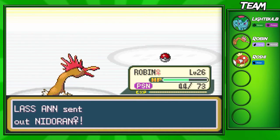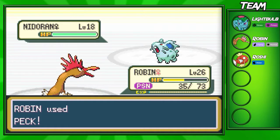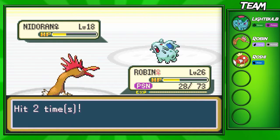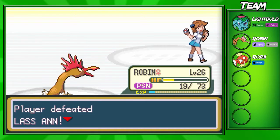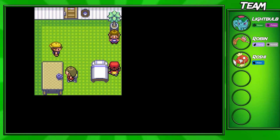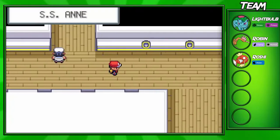She's gonna bring out another Nidoran — we'll go for Peck again. Double Kick isn't even close to taking us out, and it's neutral damage anyway. It looks like we will have to heal up after this battle. I'm going to pick up this item after the battle — yeah, it's TM31 Brick Break, so pick that up. After healing up my Pokemon, we're going to go into the bottom floor of the SS Anne.